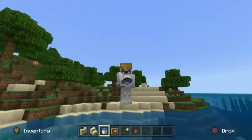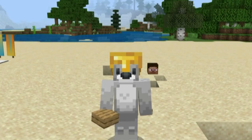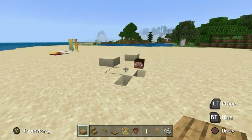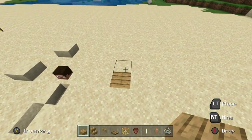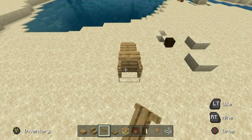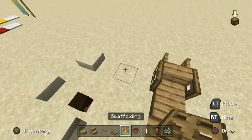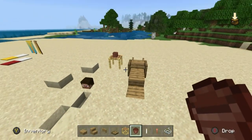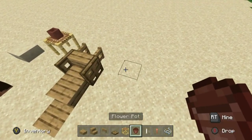For the next decoration we are going to be making a deck chair, parasol, and little surrounding area - just a chilled out vibe area. I see no better place to put this than right next to my friend struggling in the sand. Begin by digging in the sand and placing: an oak plank behind it, an oak slab behind it, an oak wood stair behind it, an open fence gate connecting to the stair, oak trap doors left and right of the stair, and then stick a scaffolding with a flower pot on it as a drink.